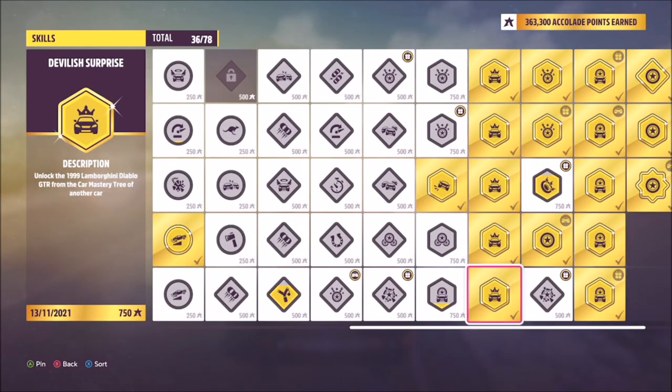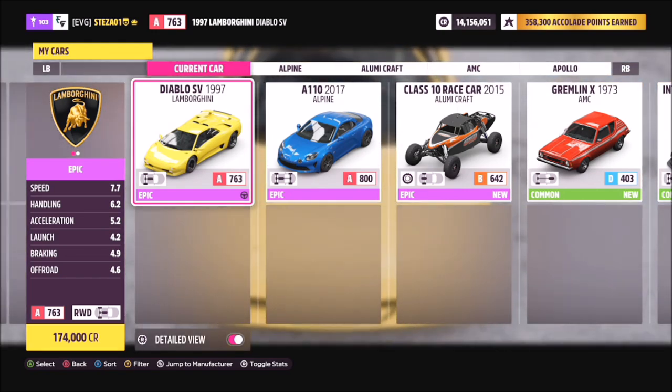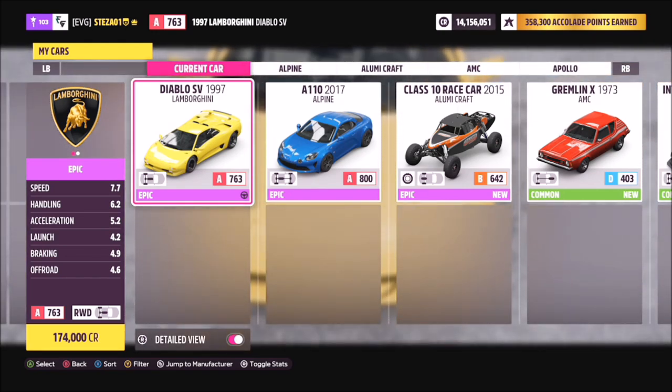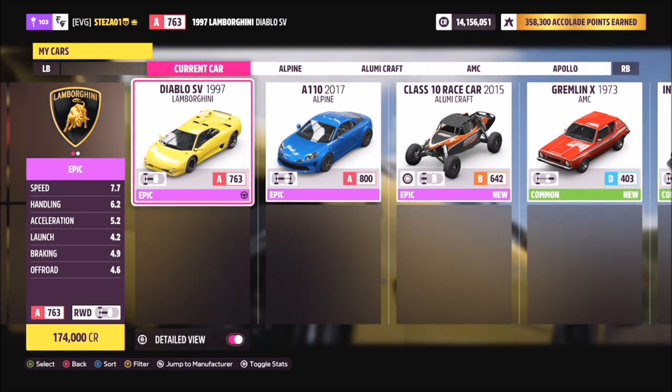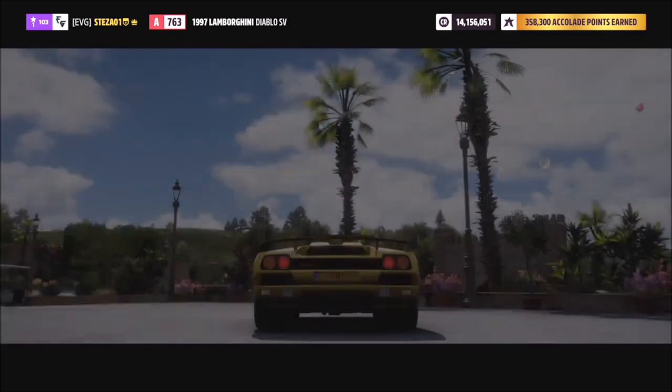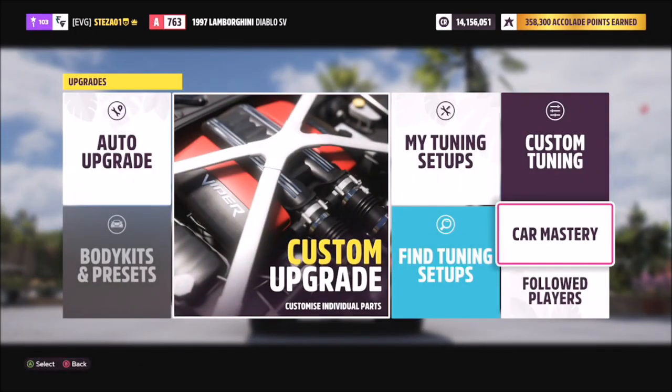There are accolades for getting all of these 5 special cars, so we're going to start off here with the '97 Lamborghini Diablo SV. You will need plenty of skill points to unlock the other cars from the skill mastery trees of these ones. Once you've got the car you can pick it up in the auto show for 170,000 credits.